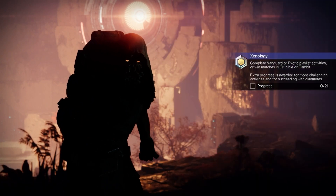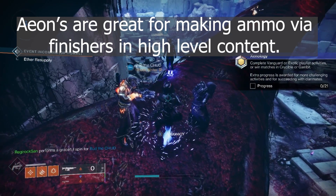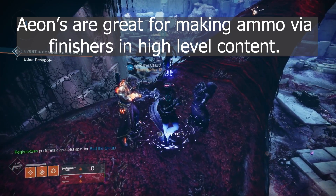Aeon Swift, or safe for the Titans. That's a really good exotic if you don't have it, of course. And a decent roll on Crown of Tempest.